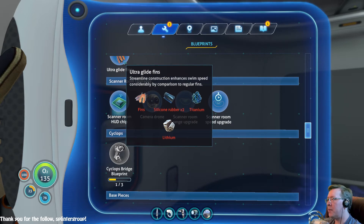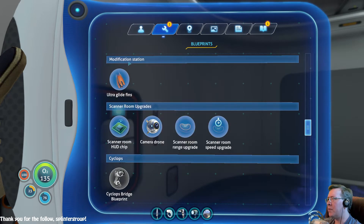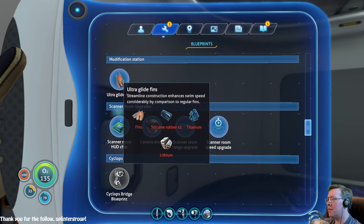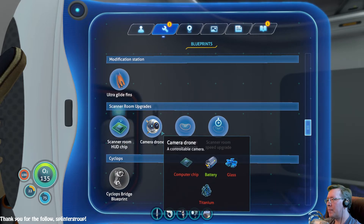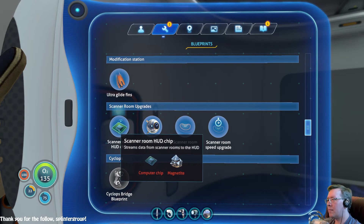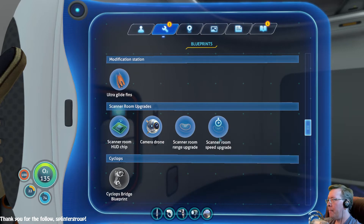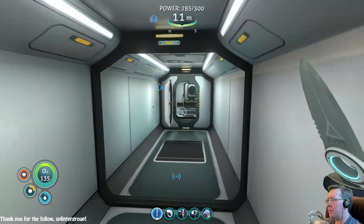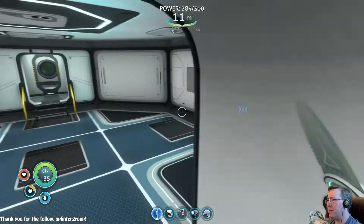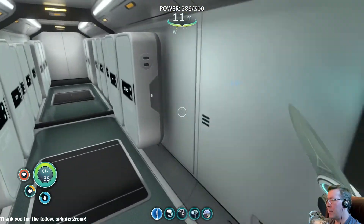I can make one of those things - silicon rubber, titanium. How would I make those? Modification station. I don't think I have a modification station, whatever that is. Silver ore and gold - can I just bring silver ore and gold and do the upgrade on this console? I don't know how these upgrades work.